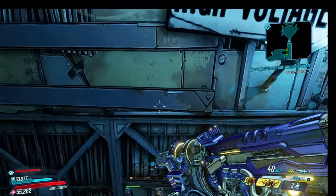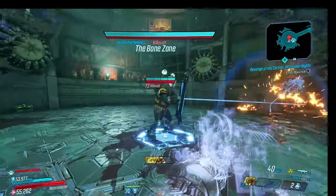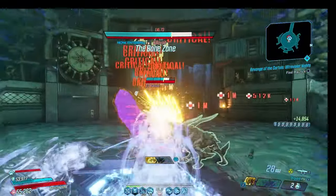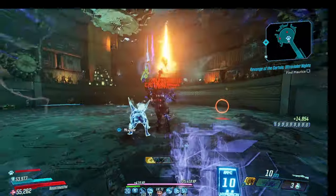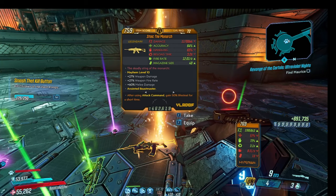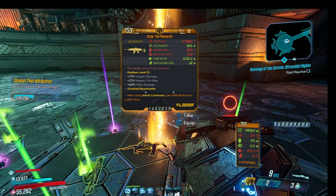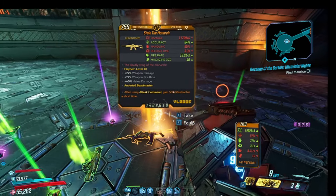Once you get a Monarch, you can check its stats to see how close it is to a God roll by checking the link I've provided in the description, which leads to a Google Sheet with all the game's weapons' top damage rolls for every element. The Monarch comes in both an x4 and x8 variant — I prefer the x4 as the x8 burns the magazine far too quickly. Don't get discouraged if you don't get an amazing anointment right away, as you can always reroll it. I stopped when I found my first non-elemental Monarch x4 with a somewhat decent anointment that I can reroll later.